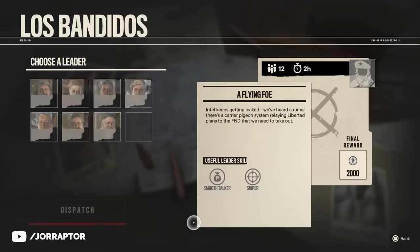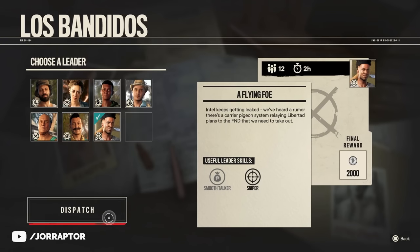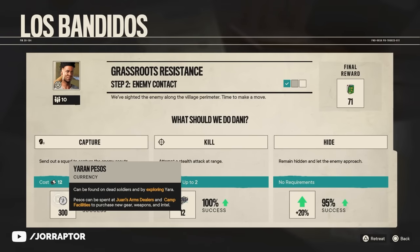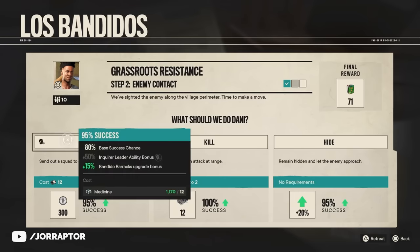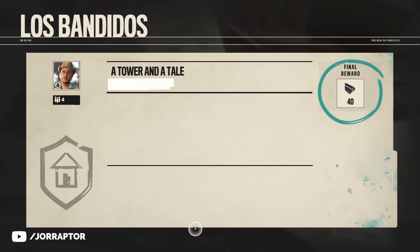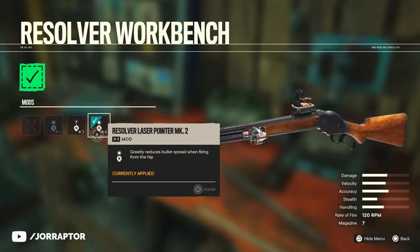Once you meet the requirements, which will be easy once you build and upgrade the Banditos Barracks, you can continuously send leaders on these operations and wait real-world time. In the meantime, just play the game regularly while you have this passive income. And even if you're not playing, the operations will still continue and the rewards will increase over time to the point where you get crazy money and unlimited resources.